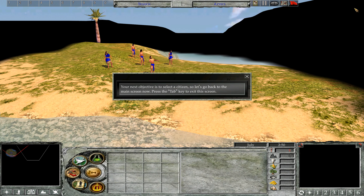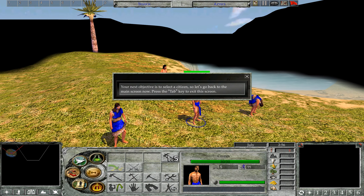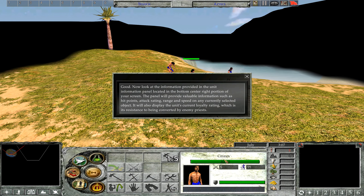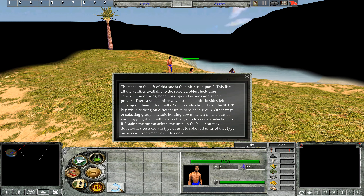Your next objective is to select a citizen, so let's go back to the main screen. Press Tab to exit. Now please select one of your citizens by left-clicking on a unit in the middle of the screen. Look at the information provided in the Unit Information panel at the bottom center-right of your screen. The panel provides valuable information such as hit points, attack rating, range, and speed on any currently selected object. It also displays the unit's current Loyalty rating, which is its resistance to being converted by enemy priests. The panel to the left is the Unit Action panel, listing all abilities available including construction options, behaviors, special actions, and special powers.